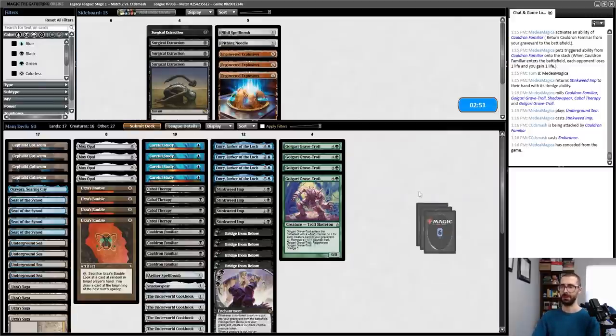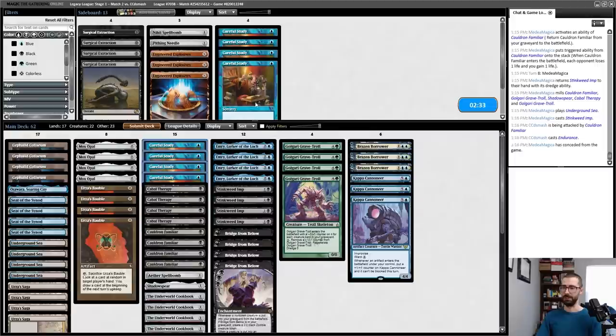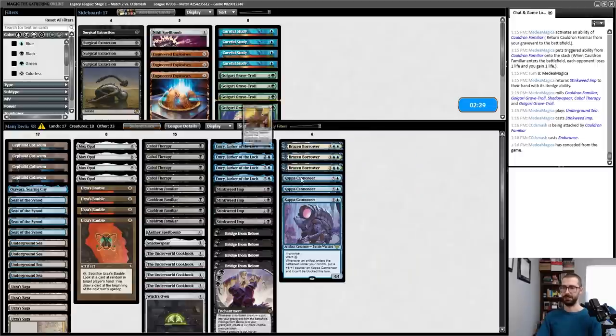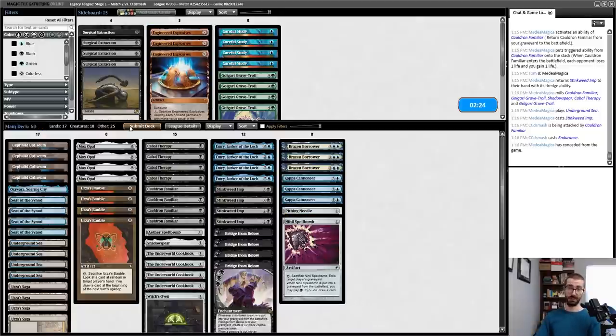Brazen Borrower is good. I probably deviate from the graveyard — my opponent has so much access to Bojuka Bog, as well as Endurance. This casual graveyard hate is super screwing me. Maybe I go like Careful Studies out, Grave Trolls out — that's 58. I can play Pithing Needle and maybe a Spellbomb to round things out.